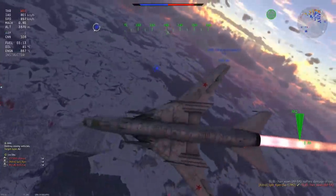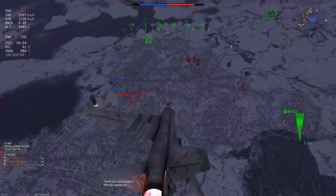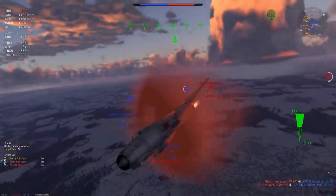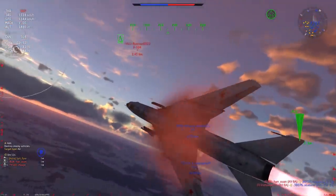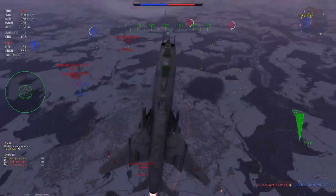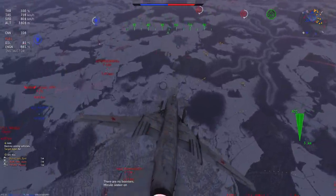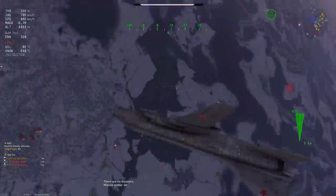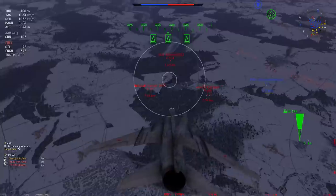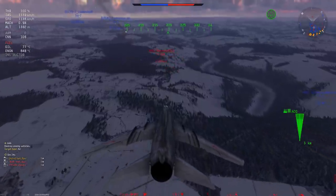Nice little kill there. One of the things I've noticed with this plane is its variable sweep wings — there are two modes: auto mode and manual mode. I personally prefer the manual mode because I like to control when I want more lift and when I want more speed. The auto mode seems to toggle on and off randomly — I don't know if that's a bug — but I'd really like to see that fixed. I basically want more authority over the whole thing.